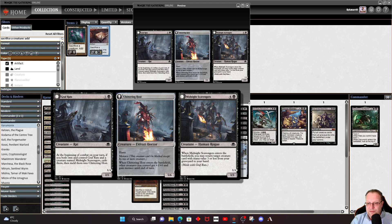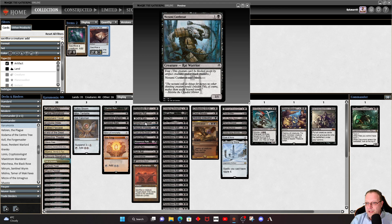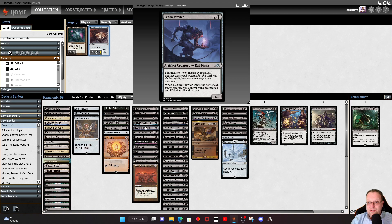Craft Rats is a 2/1 rat for two mana, and at the beginning of your combat you can transform it if you own both halves, but I decided just to play the rat. Zulaport Cutthroat — or Zoomy Cutthroat — has Fear, which means it can't be blocked except by artifact or black creatures. It's an unusual ability to see nowadays, but it means you're dealing damage every so often. The Prowler is in as well for its Ninjutsu ability — if you get in with a Fear creature you can Ninjutsu it in and make things interesting.